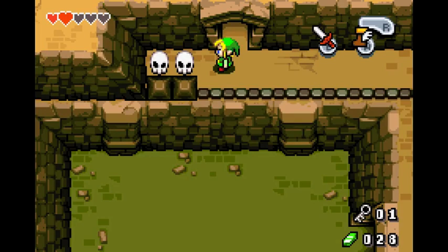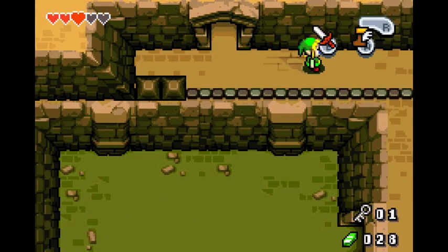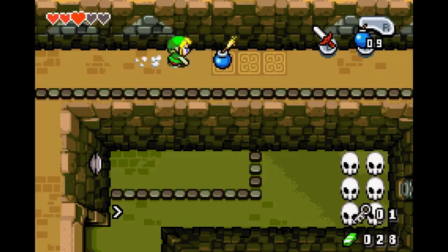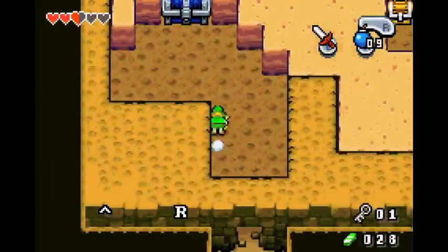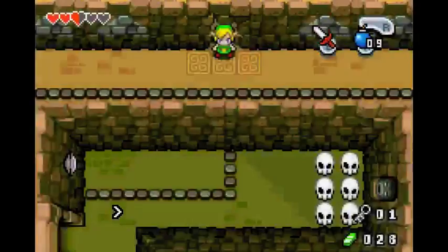Five bombs here, a heart here if you need it — if you don't need it, just skip them. Equip your bombs. You can go for another roll-up here if you want. Sometimes you can place your bomb far enough that it doesn't hit you, which would save time. Anyways, grab the Mole Mitts and head on with the dungeon.